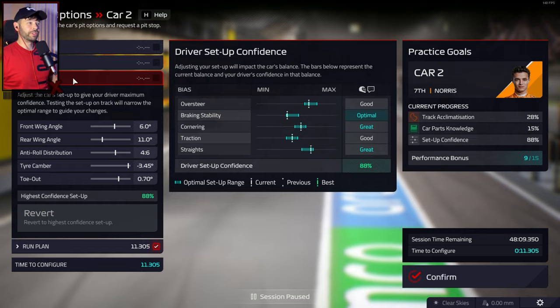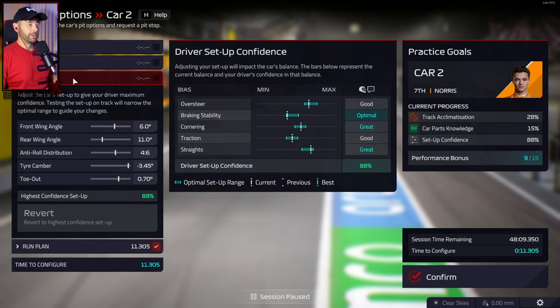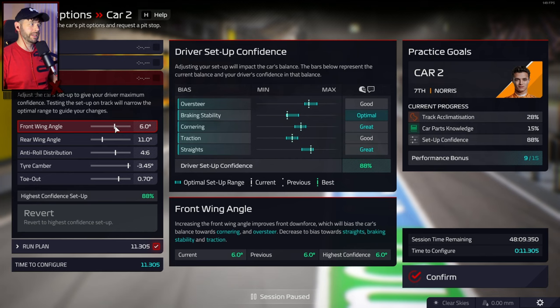We now have good on the oversteer — optimal, great, good, and great across the other parameters. As I said, optimal means leave it there; keep that pin in the exact spot on that range. Oversteer we can move slightly. I'm going to try and tweak this ever so slightly from this current setup to see if we can get that 88% confidence any higher.